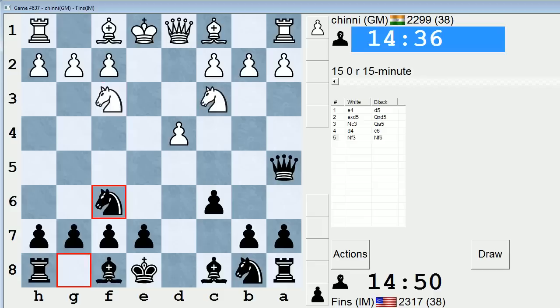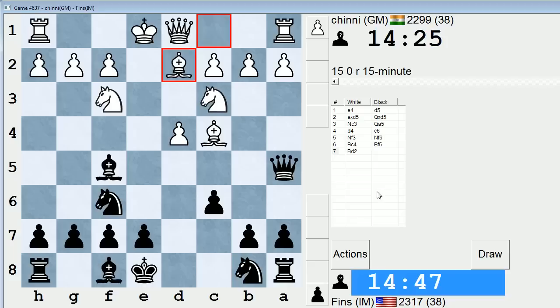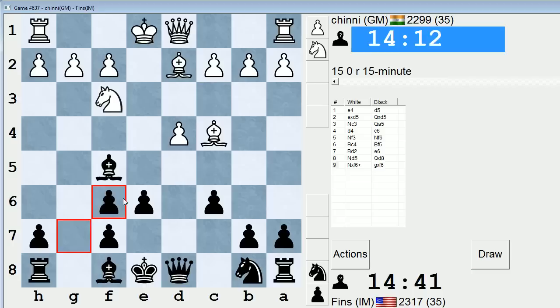We'll see if she plays the main line — I have a suspicion she will. The main line is Bc4, and now after Bf5, Bd2, e6, Nd5. I'm very curious if she'll play this. Last time we had a massive theoretical battle, so I'm a little hesitant to go into another theory fest with her. But sometimes you can't back down from that, because if you do, you're probably playing an inferior line.